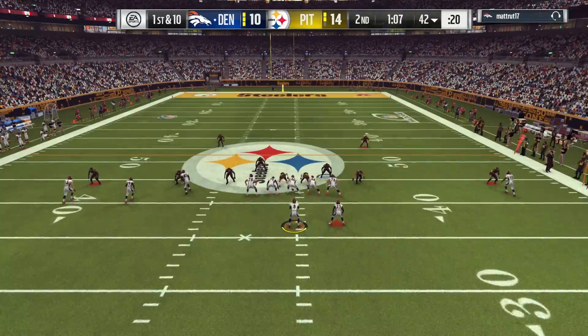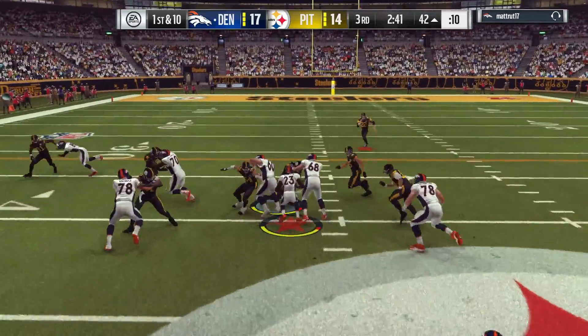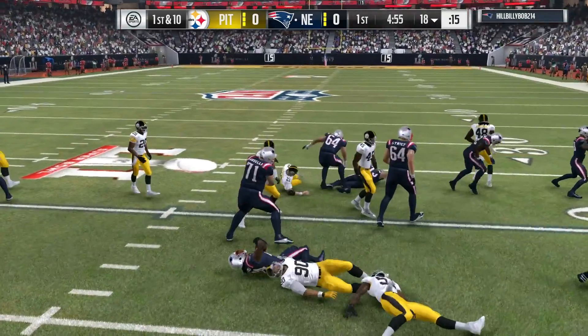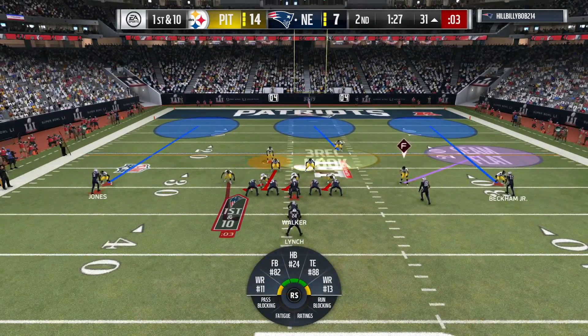There he is shedding his block, making a tackle. He's number 90 — exactly what you want up the middle. If you play 2-4-5 on nickel, he's a great 2-4-5 defensive lineman because he's got the interior block shed and power move to make a difference. Can split double teams — basically a very great lineman for his price.